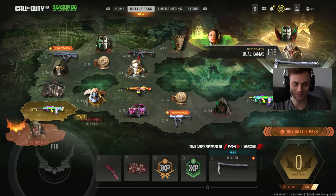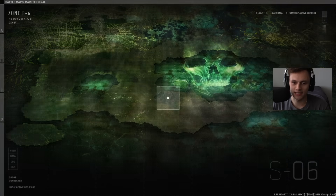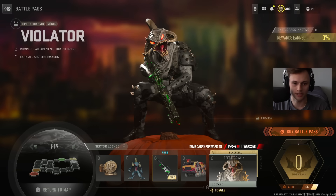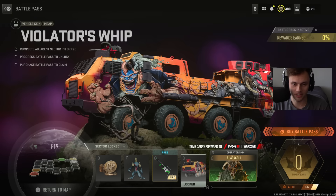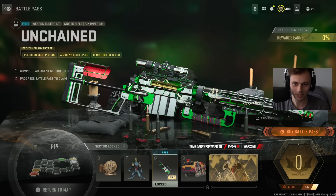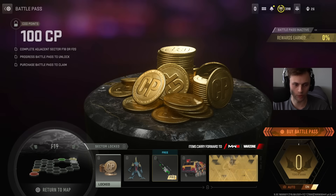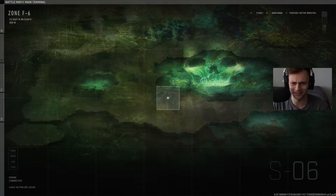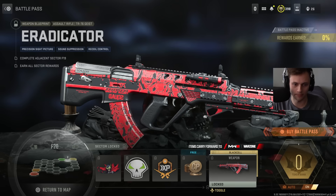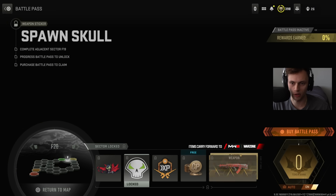F18 also has a Bryson weapon blueprint — the fully red camo is incredible, I wish these were universal camos. F19 features the Konig operator skin Violator, which is really cool with a green animation, an MRAP skin, an FJX Imperium blueprint, a Violator charm, and cop points. F20 has the TR76 new AR blueprint, the red Black Cell version with an animation, cop points, double weapon XP, a Spawn Skull sticker, and a large decal.